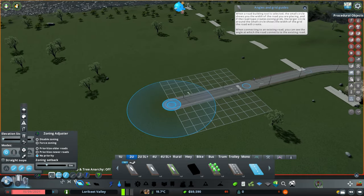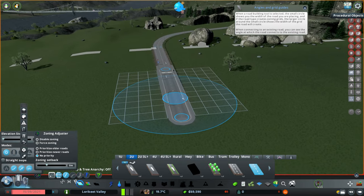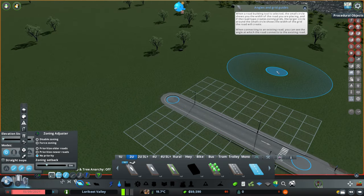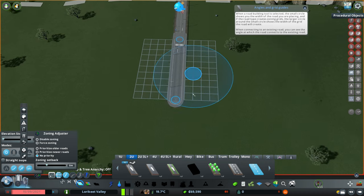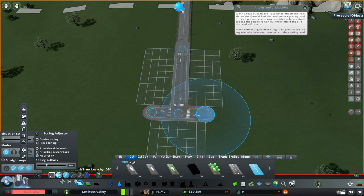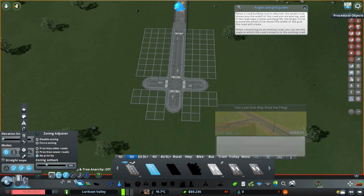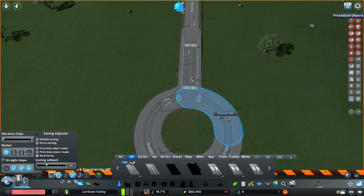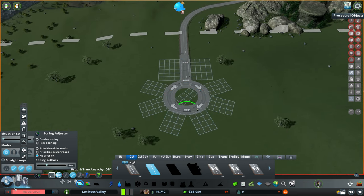What I want to start with in this city is building it how you'd expect to see an Australian city or small town - which is quite often a one-lane main road with all the shops on it, and lots of roundabouts. So we're going to straight off the bat plop down a roundabout here, which will sort of be the start of the little CBD. Then from there we'll just lay down a bit of straight road.